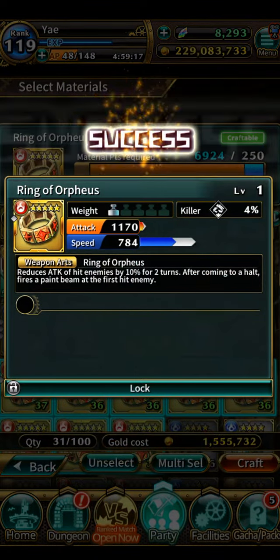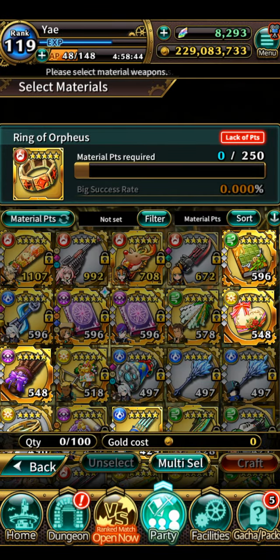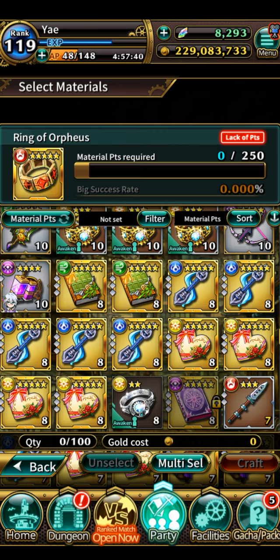It failed again. What?! What is going on?! It was 89% — what the hell is this? I think the math is wrong. I was going to use that weapon for my rank match and now I don't even have it anymore. Should I go for 100% or 95% next time? I don't know. 89% is really high and it still failed. I'm going to redo this again. It's so time-consuming and it just takes away my stuff like that. I'm so angry. I don't want to talk anymore.